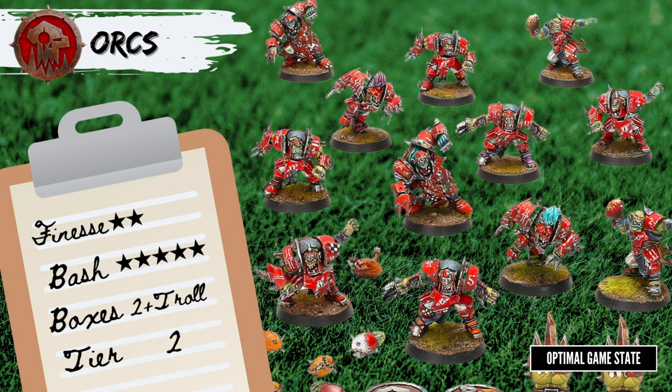Goblins do have Move 6, Ag 3, and Dodge, so they can play a little ball, and since the troll has the Troll Teammate skill and the goblins have Right Stuff, you can have a lot of fun making poor decisions.